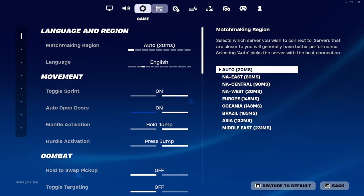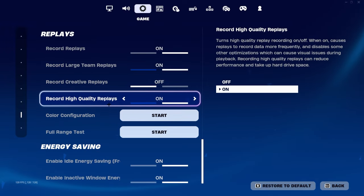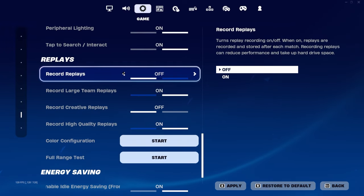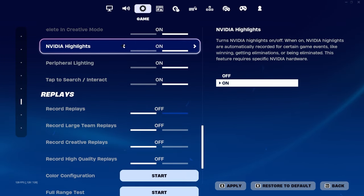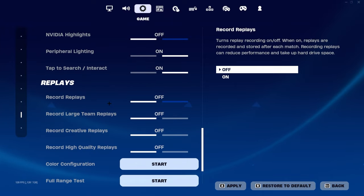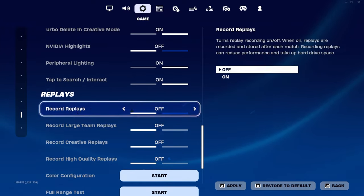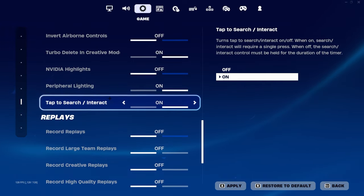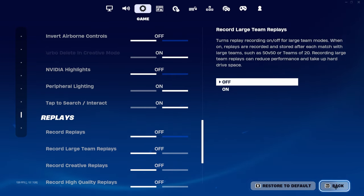The last step before queuing into the match is to go over to this gear setting — this is very important as well. Scroll down to the bottom where it says Replays and turn all replays off. The reason you turn replays off is because you don't want Epic knowing that you went in-game and did this glitch. If you turn replays off they can't check the replays and can't see that you did this. Also, if you're on PC and have Nvidia Highlights, make sure to turn that setting off too.